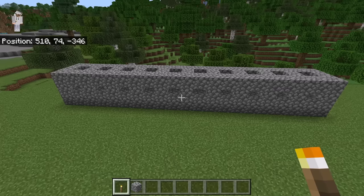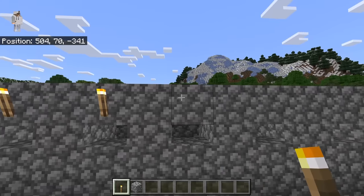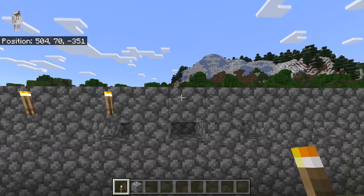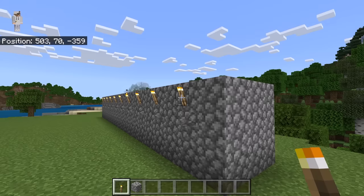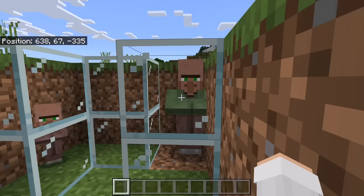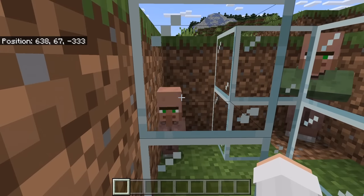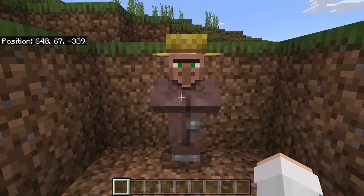The next step is to place a torch at each of these spots. Those torches will prevent mobs from spawning on the villager trading hall. The next step is to bring a villager over to this chamber. You can use any villagers except for green coat or baby villagers, because those villagers cannot link to workstations. If you want to use a baby villager, you will need to wait until it grows into an adult first.